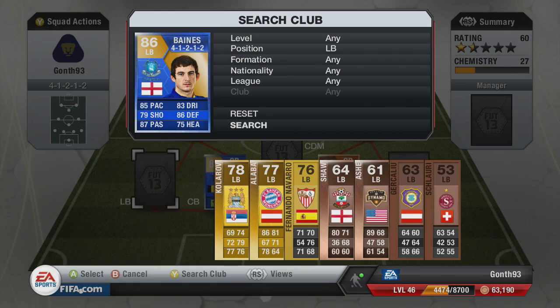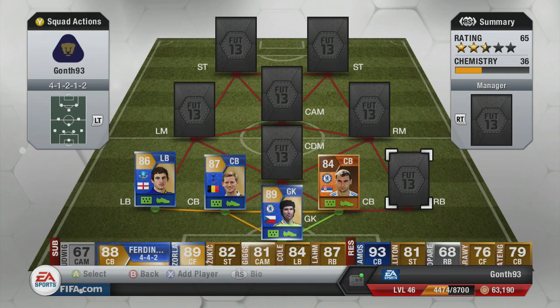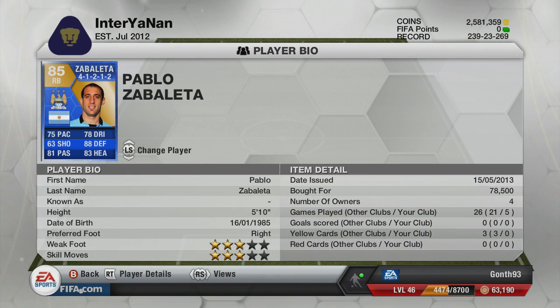Our left back is, if you haven't already guessed, Team of the Season Leighton Baines. One of the more disappointing players in the team — I didn't really get along with him. His pace was decent but he was really really weak, and I just didn't think he was worth 225k. You can get a lot better left backs in the Premier League. His defending wasn't as impressive as the 86 on his card suggested, and he was just more defensive for me. Disappointing — but that's just my opinion.